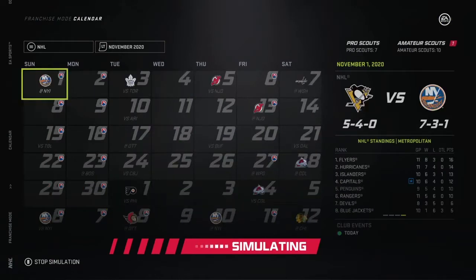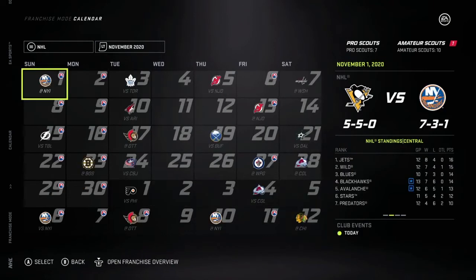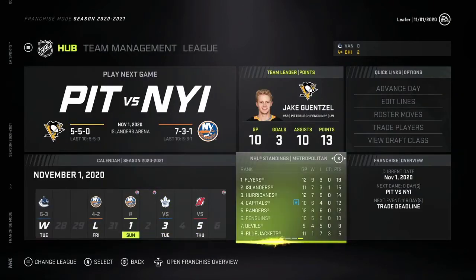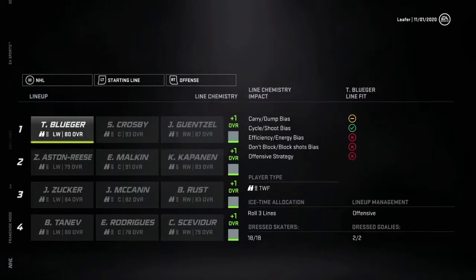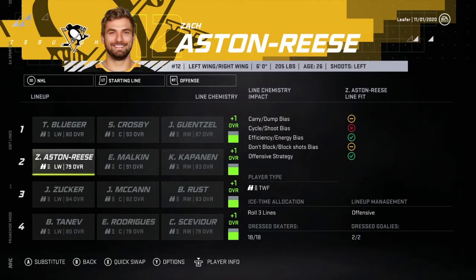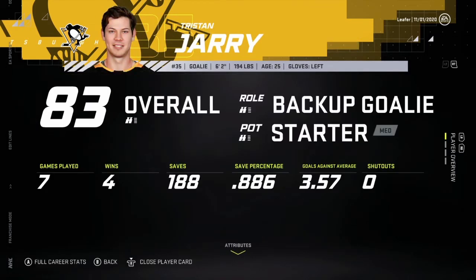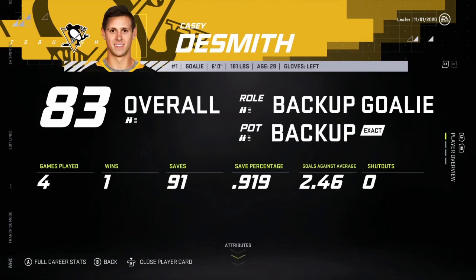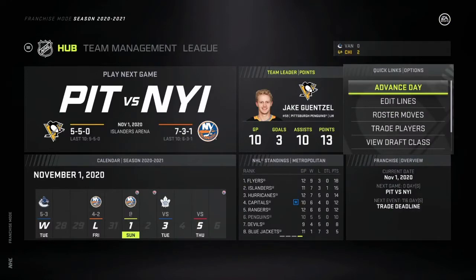We'll sim the rest of the games for the month. After starting 4-0, we take four straight losses and end the month with a win and a loss — 5-5 for the first month, which is not good at all. We are currently in sixth place, two points behind the Rangers and Capitals. Jake Guentzel is leading the team with 13 points in 10 games. Maybe we do have to go out and try to get a second line center — we'll give it one more month to see if the team will click.